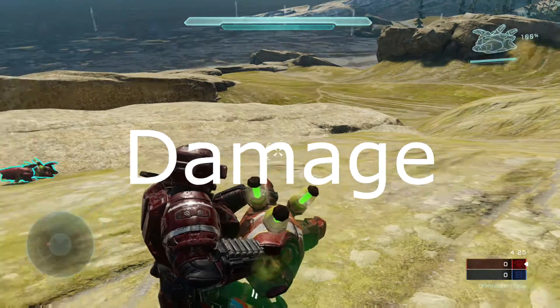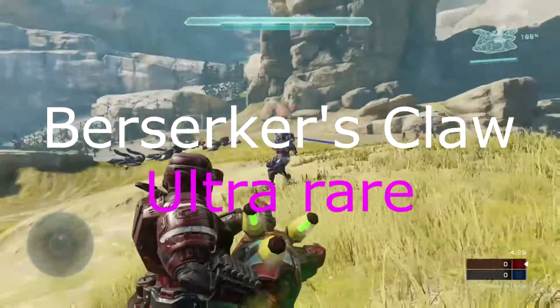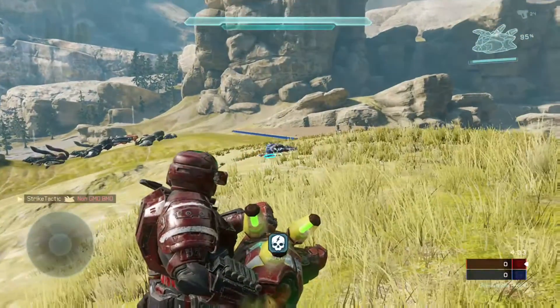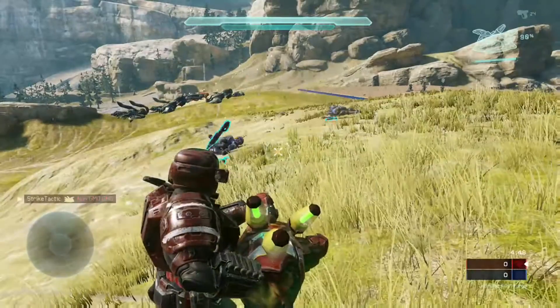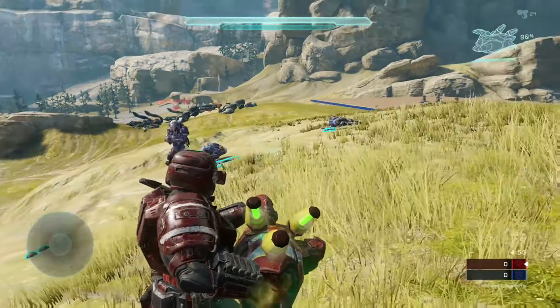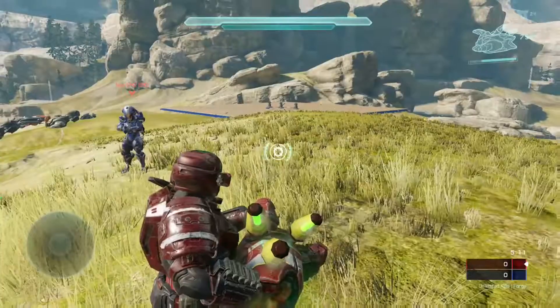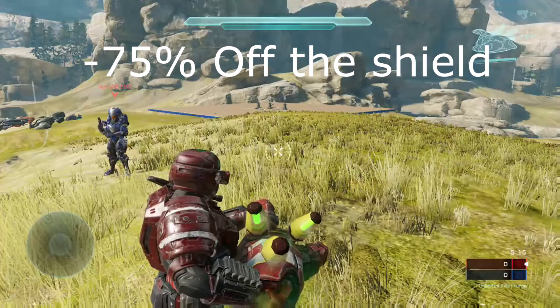First, I'm going to talk about the damage. The first one is the Berserker's Claw. This is an ultra-rare wreck, and it's a one-shot against the body. It's also a one-shot if you shoot close to the Spartan, and it's also a one-shot if you shoot from a distance from the Spartan — that's ridiculous. And when you shoot from this distance, it will take down 75% of the Spartan shield.